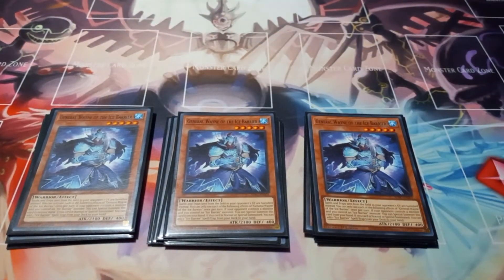Then I play three copies of General Wayne. This is the reason why I play three Zoegian in this deck — if you go first and see Wayne, you can just tribute Zoegian, summon Wayne, and Wayne's effect is: if your opponent controls a monster and you control an Ice Barrier monster, you can special summon this card, and when it's summoned you can add an Ice Barrier spell or trap from the deck to hand. You can only use each effect once per turn. Also, while it's face-up on the field, your opponent's spells and traps are banished instead of going to the graveyard.